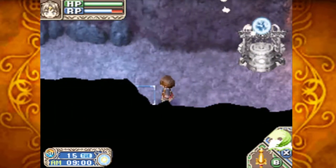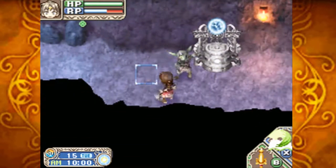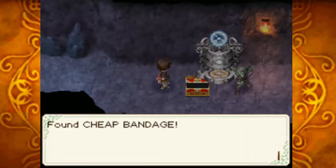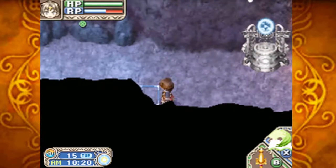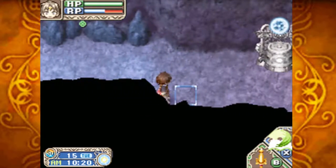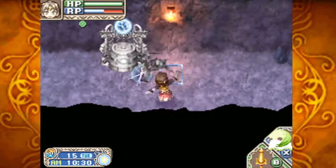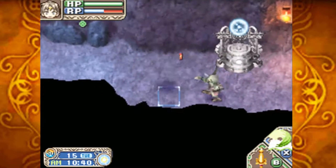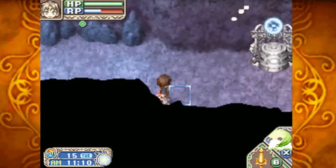I probably should have done this earlier in the game, but I didn't want to take the chance of getting sealed so often. The cheap bandage — that's what it is. This enemy has two drops I care about: the cheap bandage, which we just got, and it also can drop gunpowder, which is another one we really need. Another cheap bandage, nice — we only need one more now.